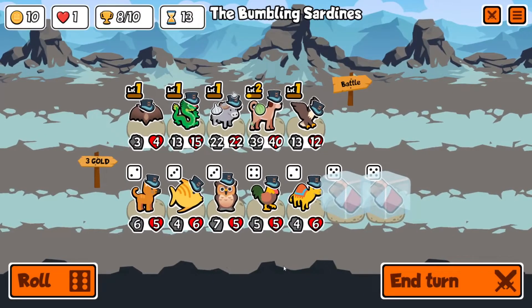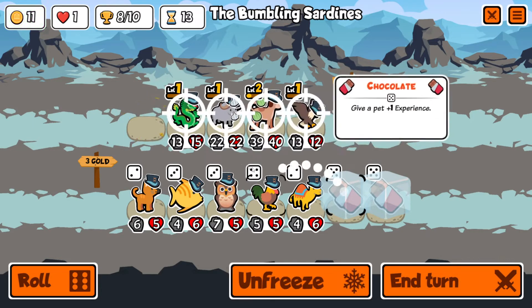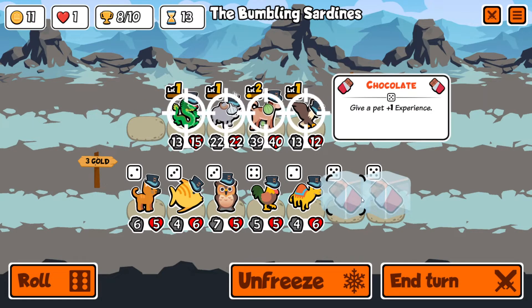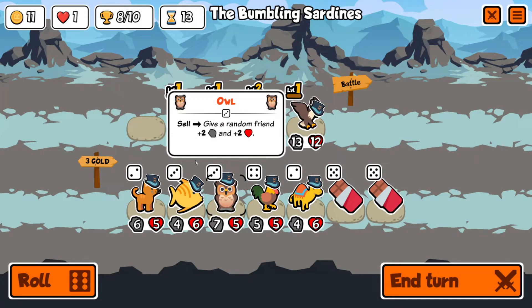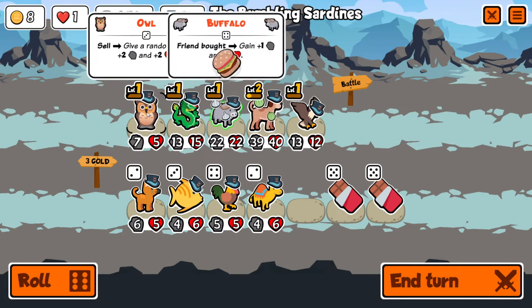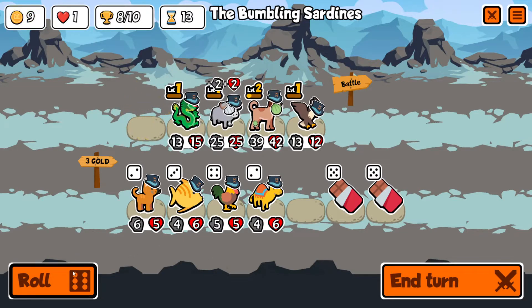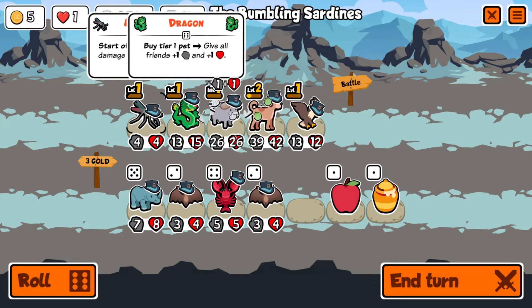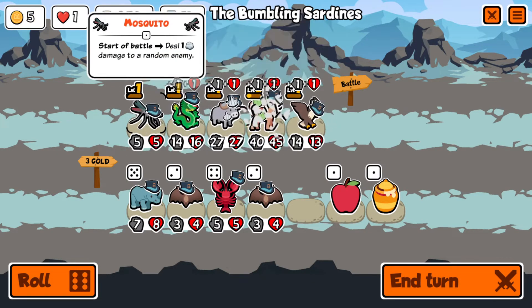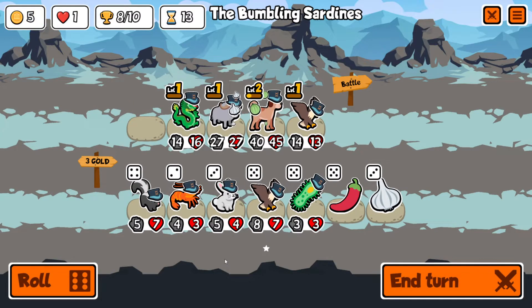We need to pull out two more wins. Let's sell the bat — we don't want to be using chocolate with one life. We'll buy, sell, roll — tier one is lovely, buy, everything gets buffed, yes! Sell. Roll. That puts us on five gold unfortunately, not where we want to be.